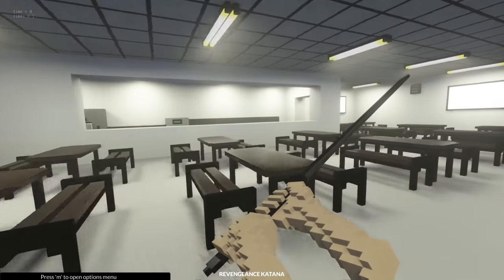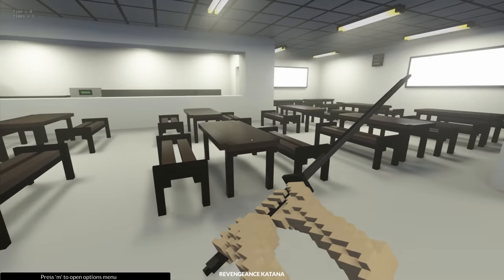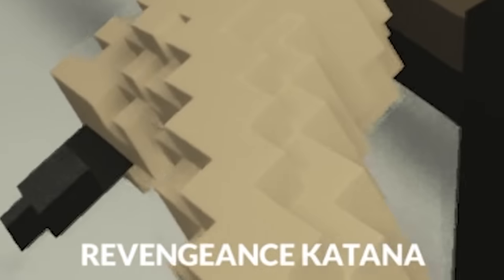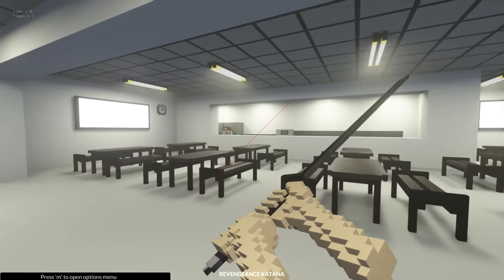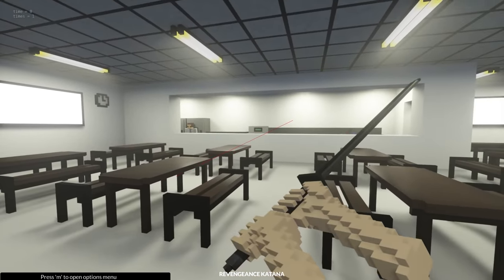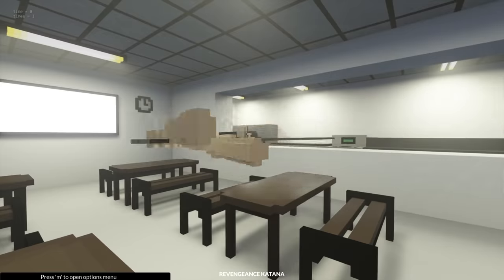Another mod I've installed today might be one of the coolest weapons I've installed in a long time. I think it's called the Revengeance Katana. This is amazing because it will slice through absolutely everything. If we hold right click, there is a red line — we can rotate that. The katana rotates as well. We can increase the length of it.